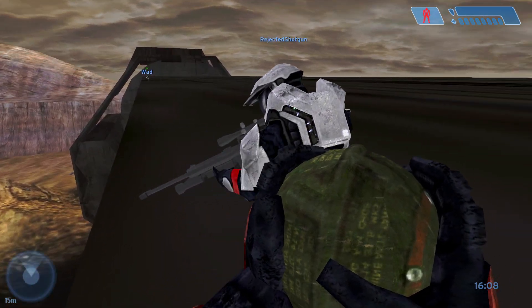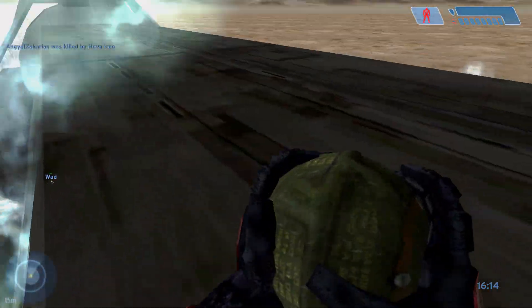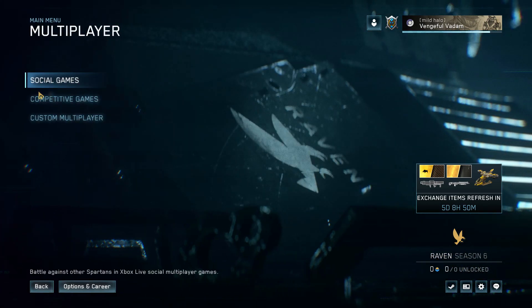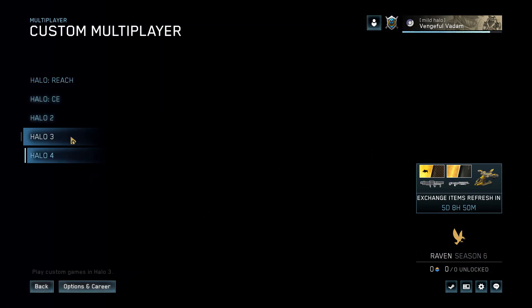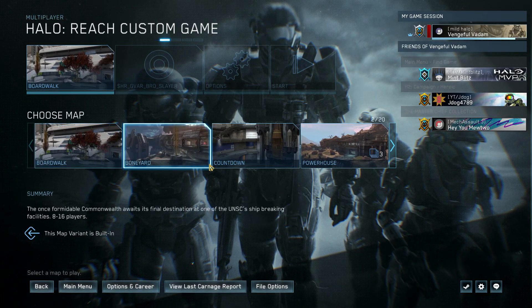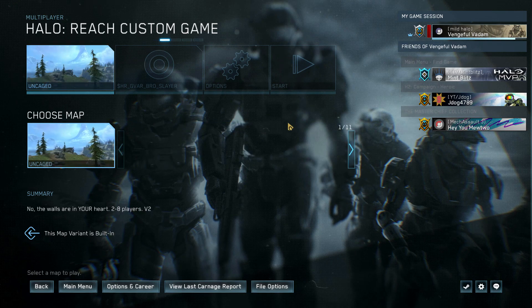Let us disable anti-cheat while hosting these maps, and give us the option to ban individuals from the server that are cheating. This was how Custom Edition has done it since release, and I can assure you that we're able to take care of ourselves just fine. Lastly, the MCC's main menu needs a massive overhaul, although I feel everyone at this point knows this. I think a mod section somewhere for the campaign, firefight, Spartan Ops, and multiplayer lobbies would be a nice way to include modded maps alongside their vanilla counterparts. As I said earlier, we currently have to keep the original map file names for our modded maps to load at all in the MCC.